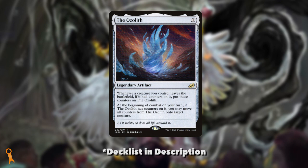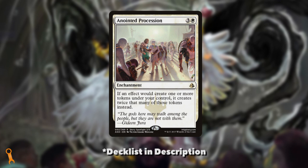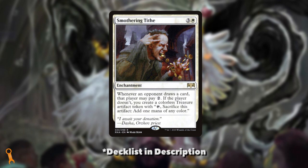The last include I think is absolutely necessary is the Ozolith. This little artifact can help us bank our counters, regardless of the kind, to put on other creatures — an excellent way to ensure we'll always have at least one creature with a bunch of counters on them. Now, if we are looking to upgrade this further, there are some expensive pieces I'd recommend. One in particular: Anointed Procession. We're going to be making a lot of tokens, and the only thing that gets better than that is making twice as many. This is a value multiplier on a lot of what we do, and even though it is a pricey piece, I would recommend it.